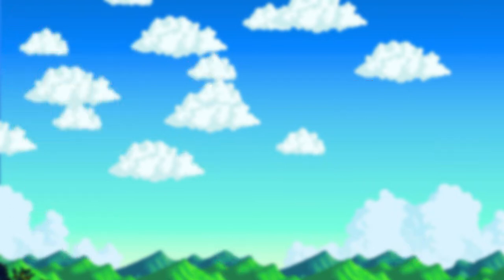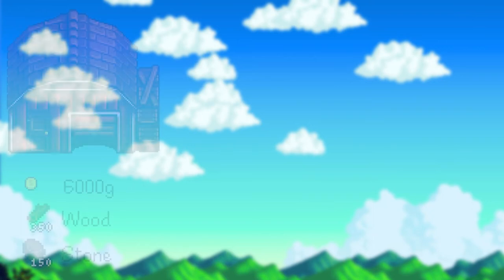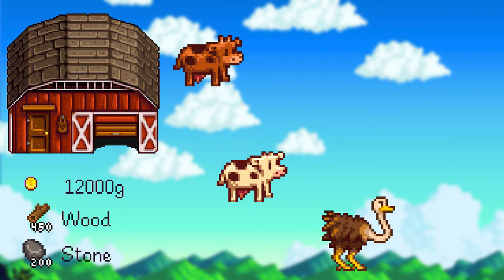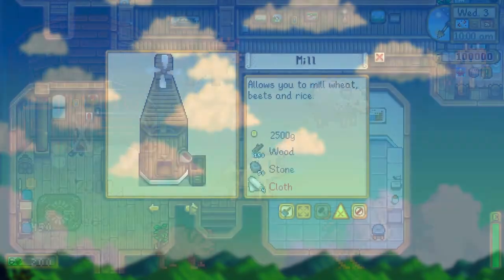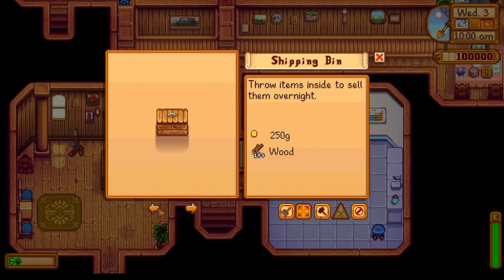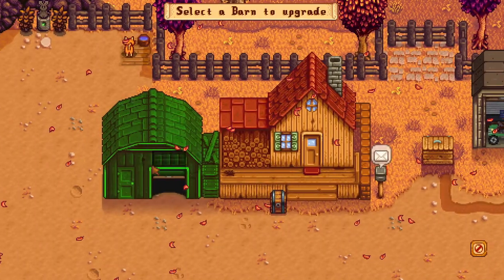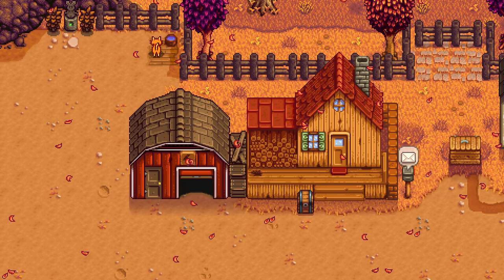When it comes to the barn, the same logic applies. On its first level, you'll be able to raise cows and ostriches. With a big barn, you can also raise sheep. And with a deluxe barn, you'll also be able to raise goats and pigs. With each upgrade to either the coop or the barn, their capacity increases by 4 animals per upgrade, going from 4 at the beginning to 12 on the last one.